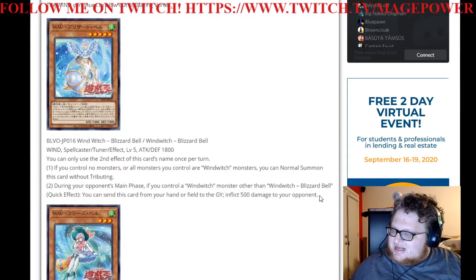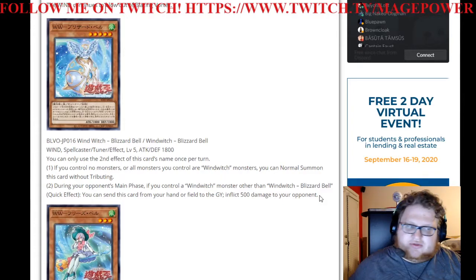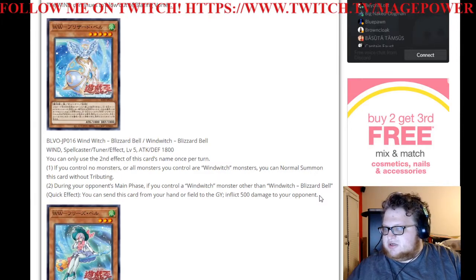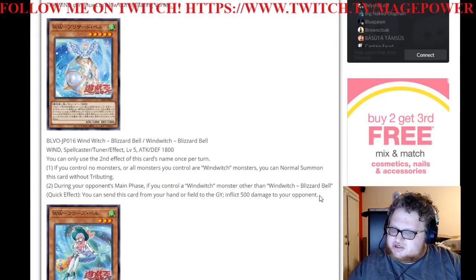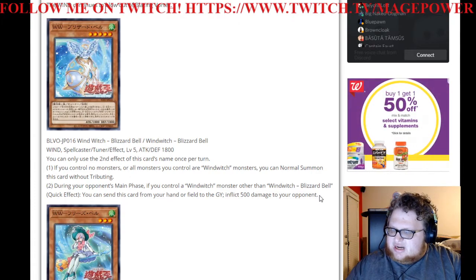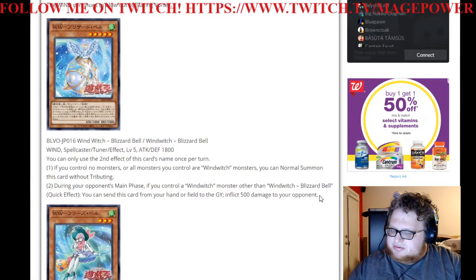I guess that enables you to do... So this alone means if you start with your Ice Bell into your Glass Bell, and then search this out with your Glass Bell — you can then normal summon this because you control only Windwitches. But then you're committing your normal summon, which you're probably playing more for a pure version of Windwitch. It's okay because it's a Tuner, but you're still locked into Windwitch already by that point and you're probably only making a Level 8, at which point it doesn't do as much because you're not going to be able to make a Crystal Wing that way.